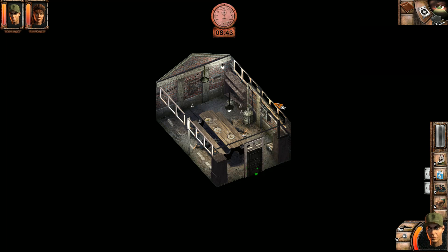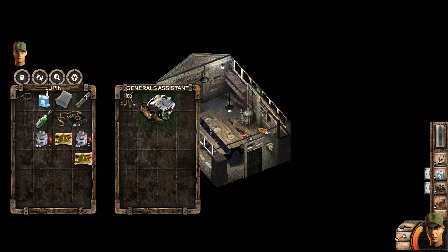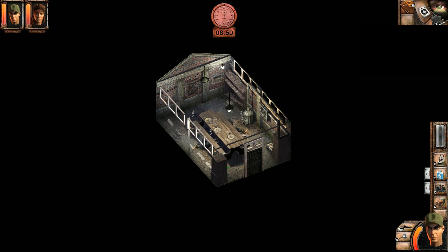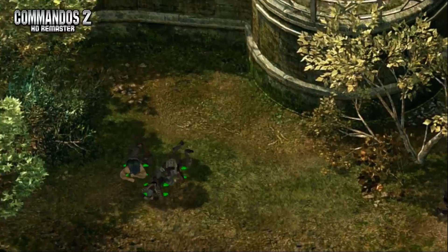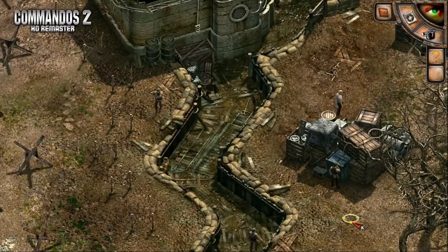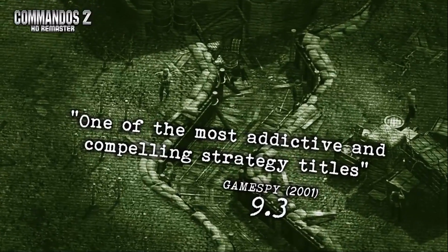I glanced at the short trailer and looked at the store page, and there it was. A flipped image of the original Green Beret and a short one minute trailer. I was more than just excited now. But at the time, I really wish I hadn't noticed some of the trailer's weaknesses a lot sooner, like how when the thief is ordered to move somewhere the wrong audio clip played, or how some animations for the Commandos were straight up missing.